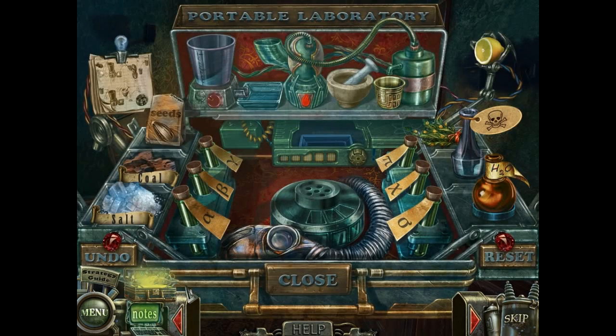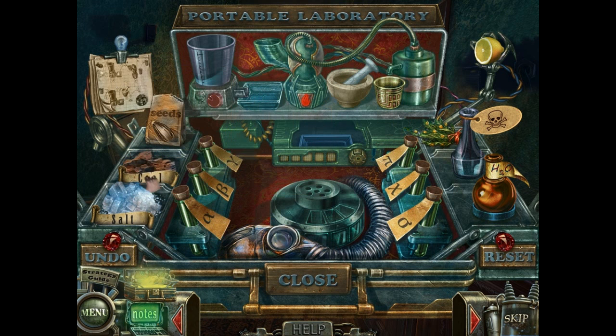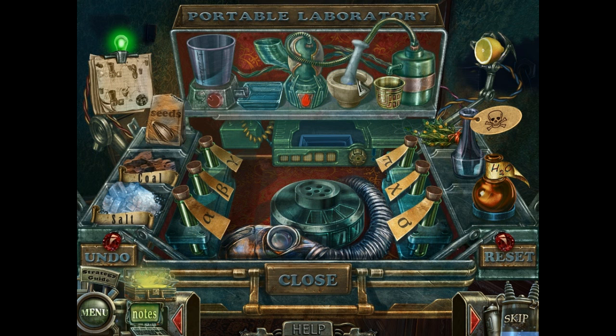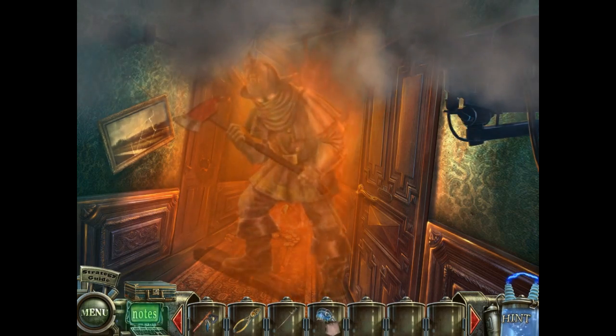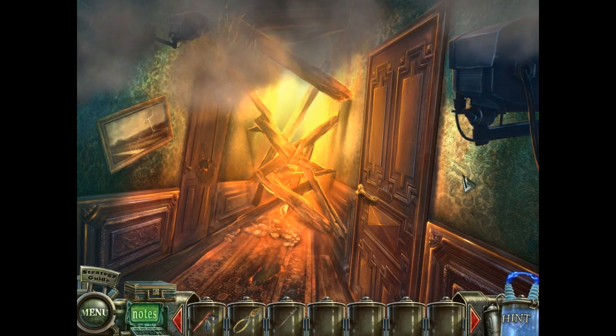Okay, let's fix the gas mask. So we need salt. We're gonna blend it and then put it into that, and then blend it with seeds. Salt and coal — blend it together, put into this. Put into the blender along with some seeds. How does our character know how to use this portable laboratory? Where does the portable laboratory come from? I don't know — I don't think the game explains. In any case, the gas mask works now, and it will destroy the hallucination, because that's how gas masks and hallucinations work.